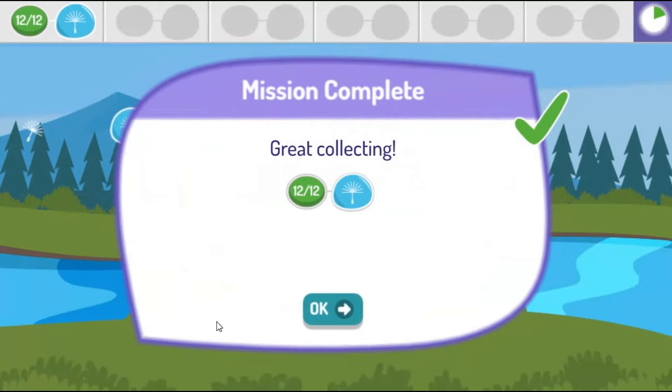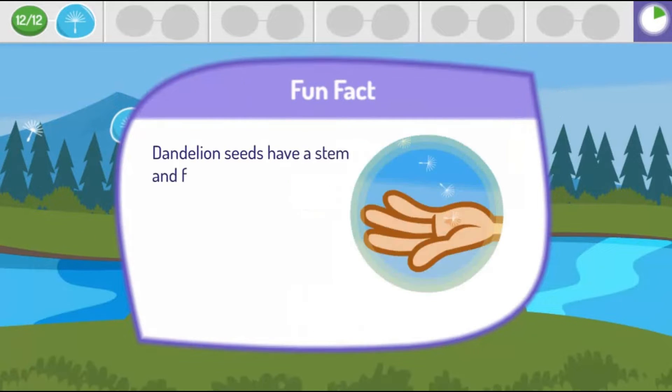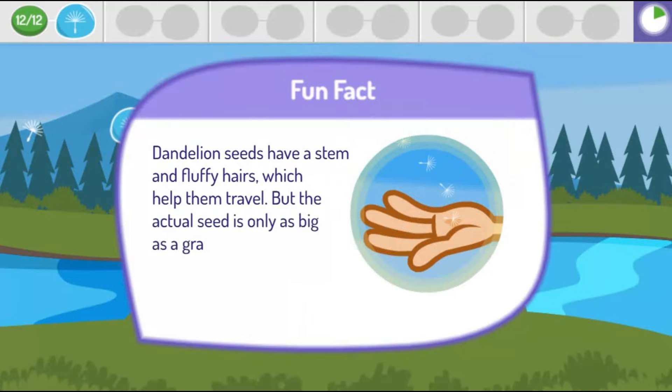Great job! Dandelion seeds have a stem and fluffy hairs, which help them travel. But the actual seed is only as big as a grain of rice.